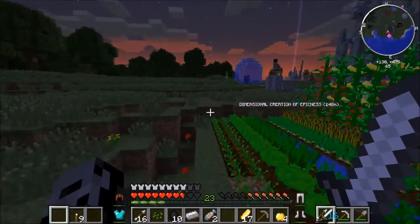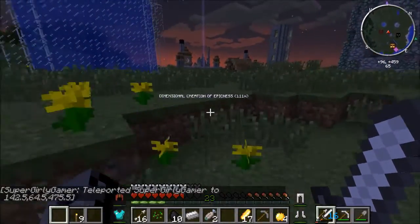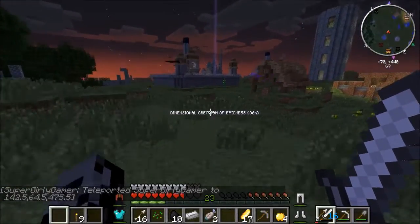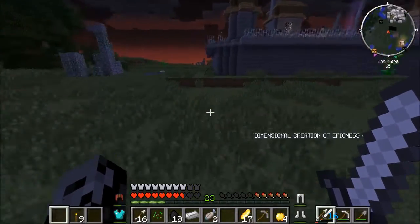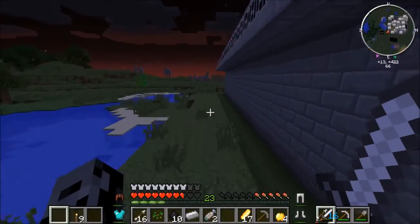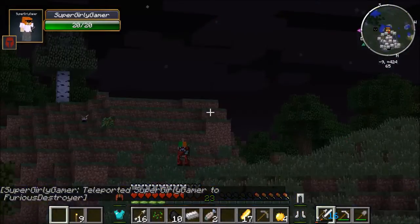We're going to go in the normal way because clearly that was not the way. Oh it's dark out now. We do have mutant creatures installed, we might find Bami at some point. He's definitely coming back this season. We don't know what we're going to see at night, I know there's some really bad stuff around. I totally just avoided falling into a giant hole.